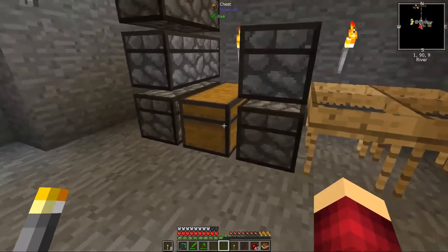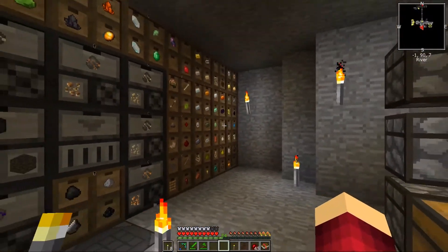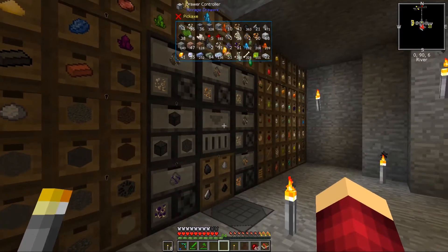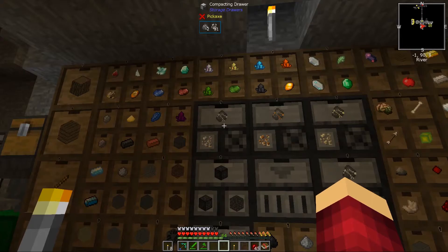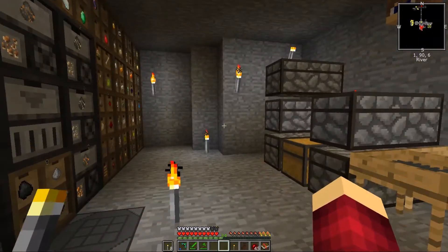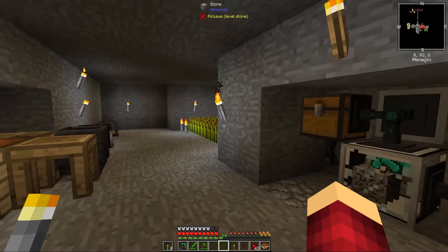Nothing much has changed apart from me adding more. I really want to work on a storage system - I might do that fairly soon. I'll probably keep the drawers and rearrange some of it. I want to put more of the compacting drawers in for all my ingots. I also do want to get into ME storage stuff as well.